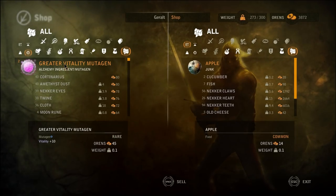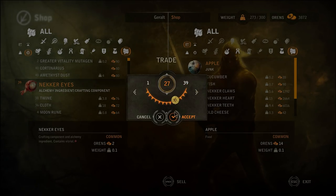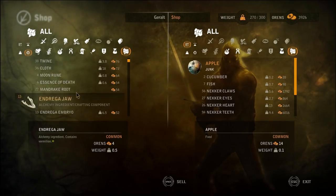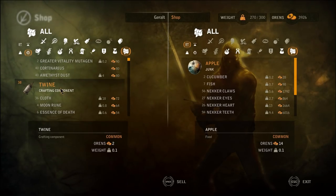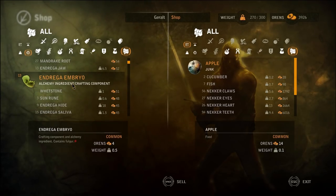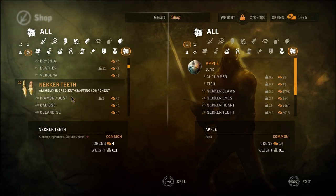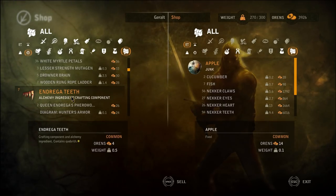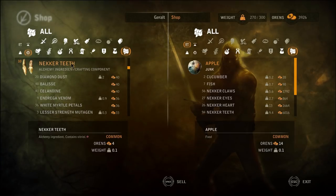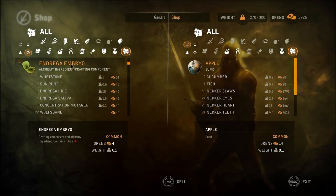Mutagens. Alchemy ingredients - I guess we can keep those. Eyes? Not that many. Doing a little better on the weight already. It's really the small items that add up to be a really heavy weight, that's bogging me down right now. I guess we can keep the rest of this. White myrtle - so we have white myrtle petals for sure. Do we have wolf's aloe? And green mold? I don't think we have green mold, I don't remember seeing that anywhere.